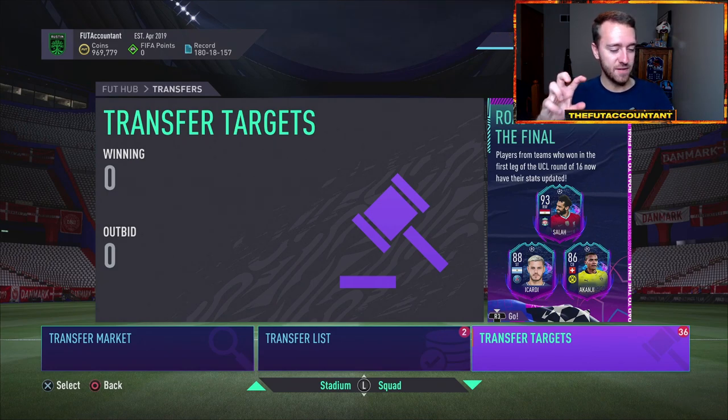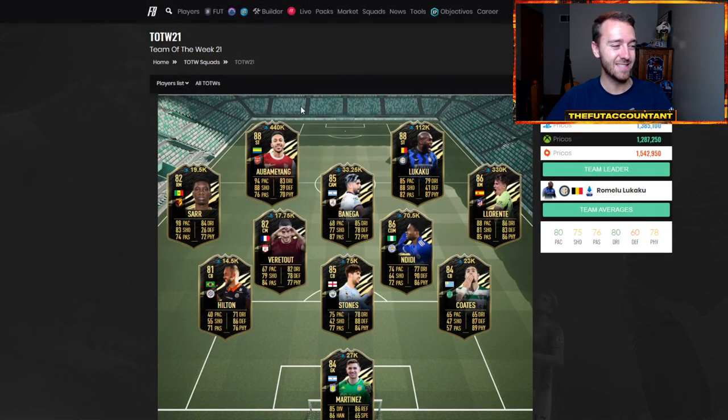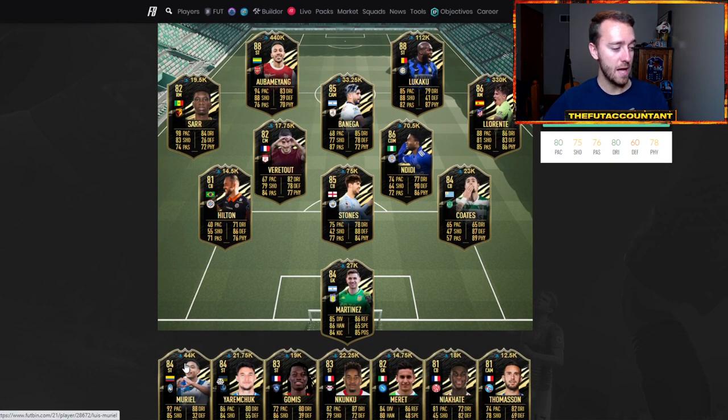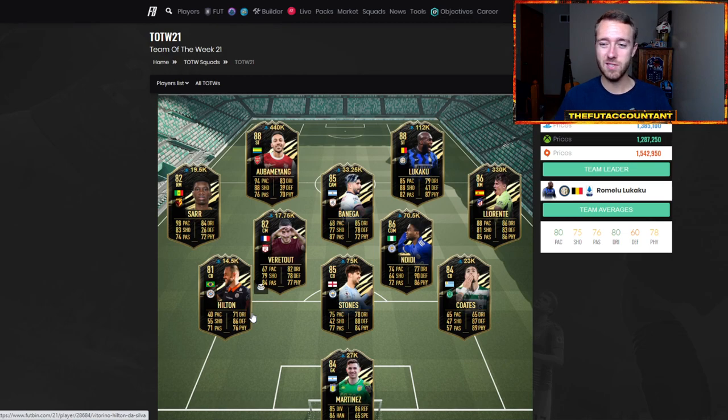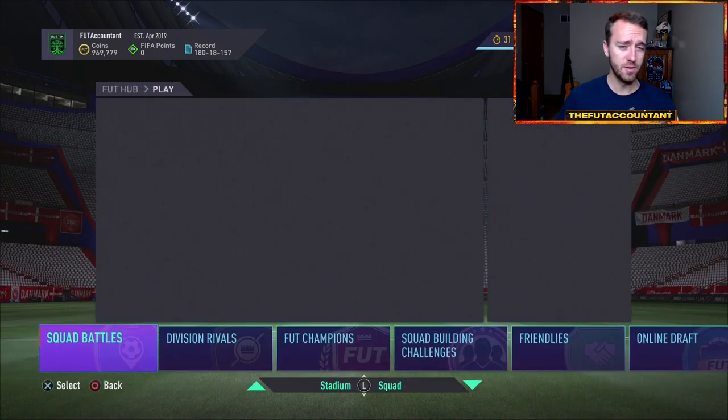The team of the week is rising nicely. If you bought these guys Sunday night — Aubameyang is 440K, I got one at 400K. Lukaku's up 12K. Llorente is up like 15K. Ndidi is up about 5K a card. Some of the meta cards from this last team of the week — Muriel as well, 44K for that guy. A lot of these guys have risen up as they're nearing their out-of-pack stage because these cards are very rare and did not get supplied very much with no lightning rounds this week.